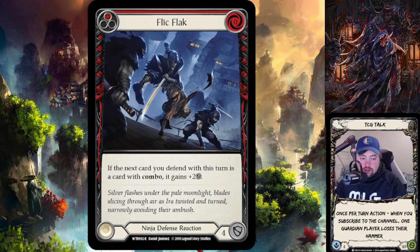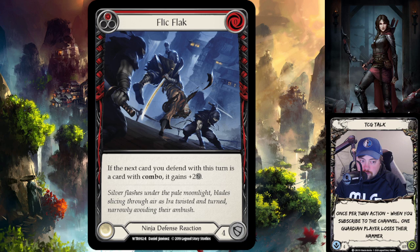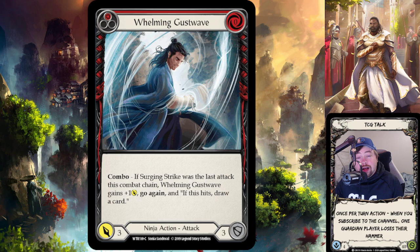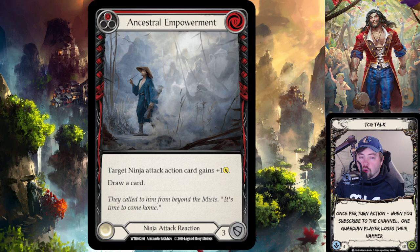Katsu also has great defensive reactions, including Flick Flack. It reads: 'If the next card you defend with is a card with the word Combo, it gets plus two defense.' The average good block in this game is three; most defense reactions block for four at base — which Flick Flack does — but it also gives a plus-two buff to your next block if it's a combo card. So blocking with Flick Flack for four and then blocking with Whelming Gust Wave means it blocks for five instead of three.